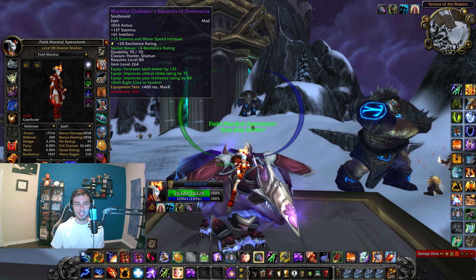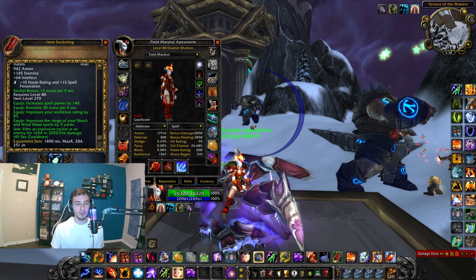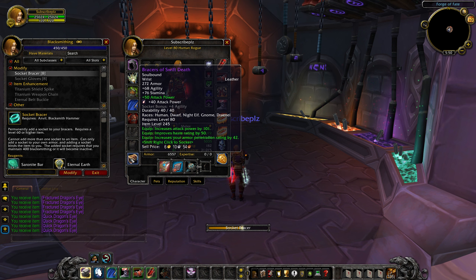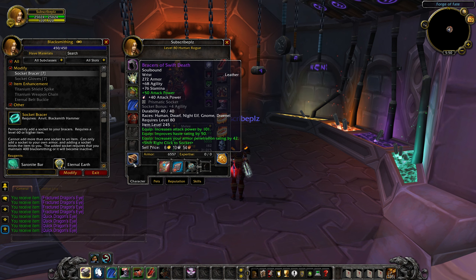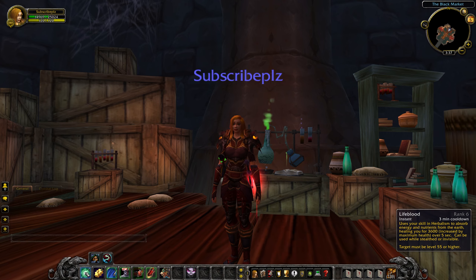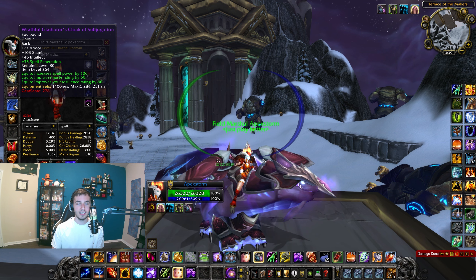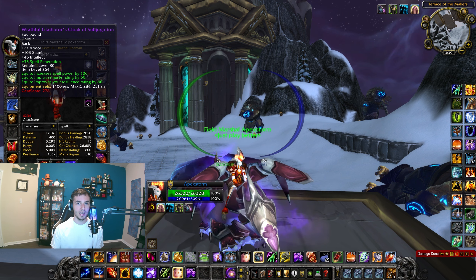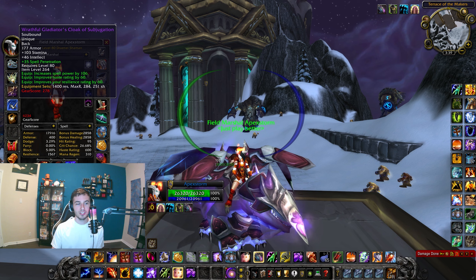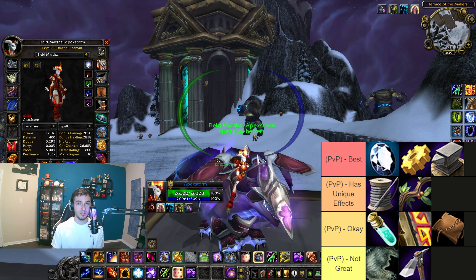The third option is Blacksmithing — this gets better later when the gems get stronger. You get an extra socket on your gloves and bracers and can throw in resilience, spell pen, or whatever you need. Maybe you're doing a BG hero setup with spell power gems. Herbalism is okay — you can use the heal occasionally, but I don't think it's worth it. Tailoring would be nice for the spell power proc, but you lose the really important 35 spell pen cape enchant. You could make tailoring work but you'd have to use flat 25s to make up for missing that cape enchant. The rest of the professions aren't as good. I'd try to stay with one of those top three if you want to min-max.